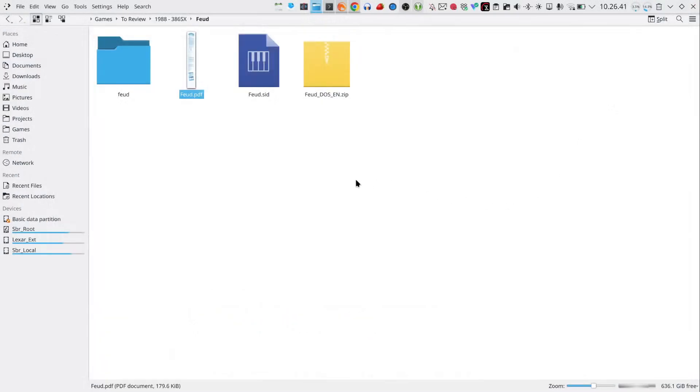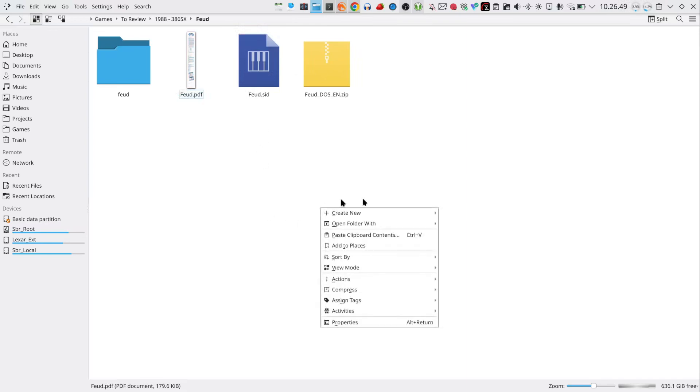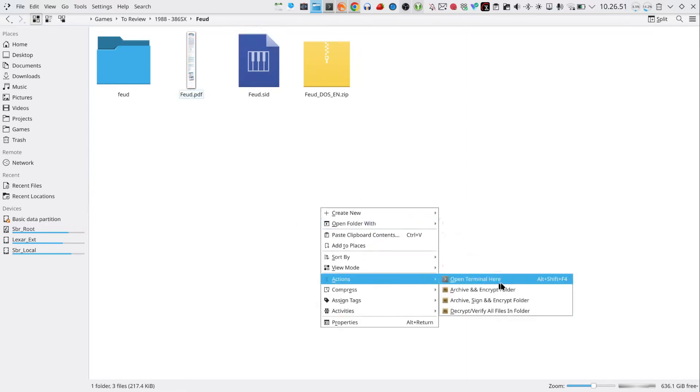What I also found is a SID file from the Commodore 64. So what we're going to do is just open a terminal here and run the SID player on feud.sid to get some background music.